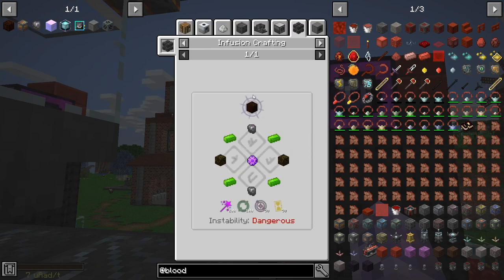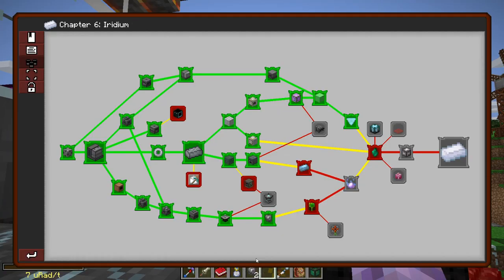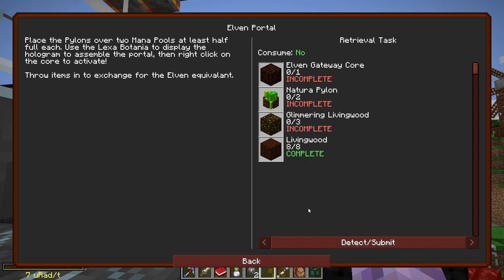I'm pretty sure that's the next quest — Elven Portal! And then once we do that, we can actually get Glitch Armor, which is going to be really cool.